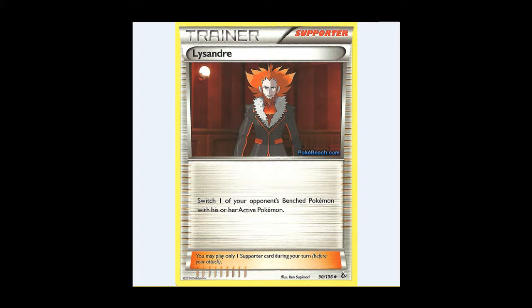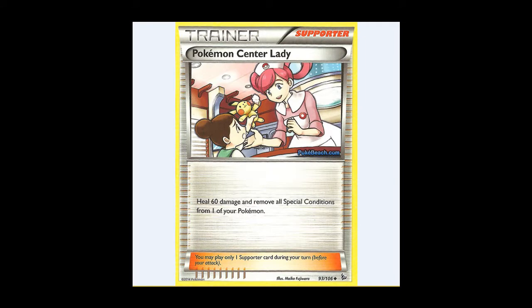We've also got Lysandre — not Lysander — which allows you to switch your opponent's benched Pokémon with their active, i.e. dragging whatever you want active from the bench. It becomes a much better card because we're not using a draw supporter every turn. We also see Pokémon Center Lady, which allows you to heal 60 damage and remove all special conditions. This is a classic example of a card thriving in this kind of format, because you're not using a draw supporter every turn, and whereas 60 damage isn't great against a Pokémon with 130 damage on, most of these Pokémon have between about 60 and 100 HP.